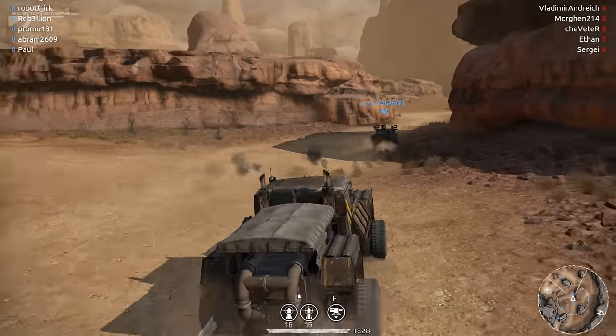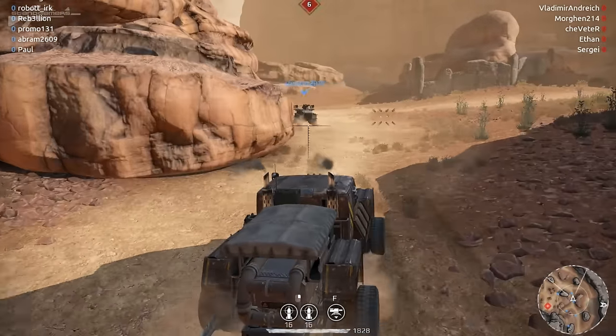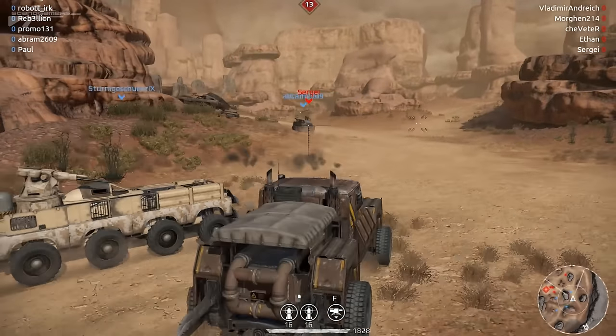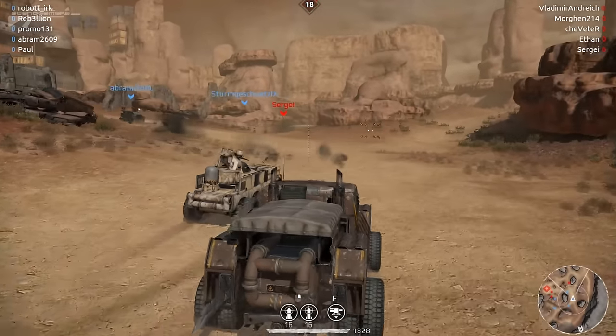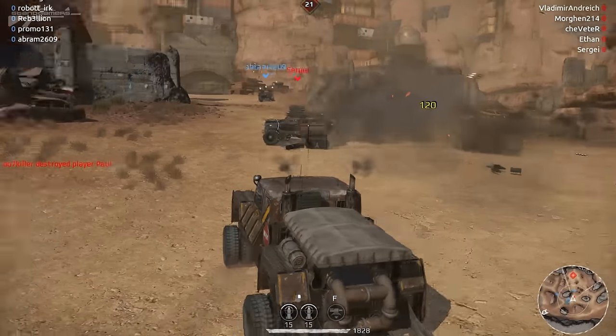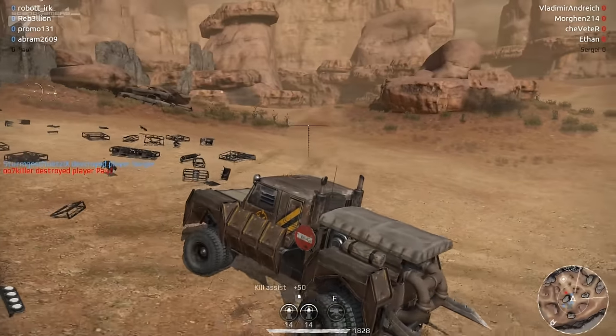This time I'm trying to stay back with the team, not rush ahead, and use my rockets and turret combo to support rather than get stuck on the front line like before. We've got a rocket barrage coming from that guy. Let's drop our turret down there to help out. Let's launch our rockets, try to hit him, do a little bit of damage. Nice little bit of support fire.